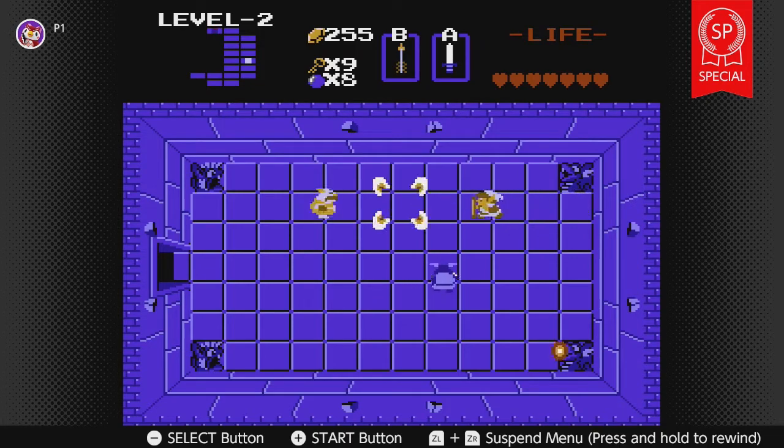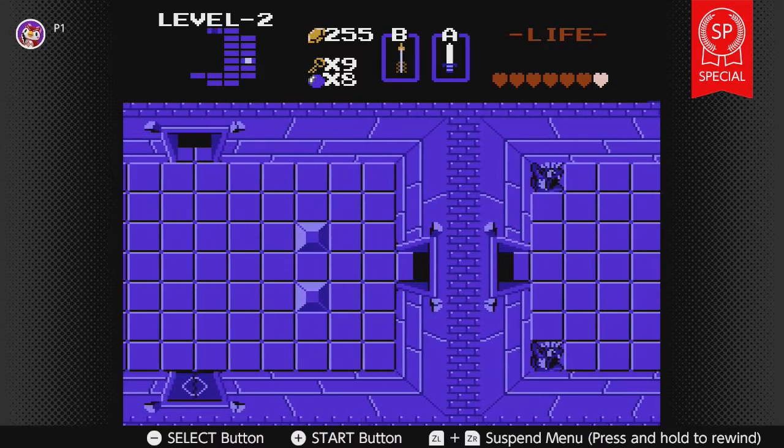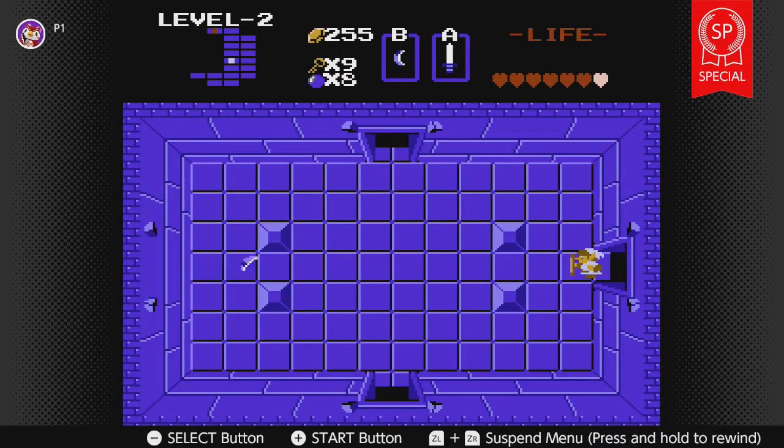I don't know what level one or two is, but level three is Menji. Level four is snake. Five is lizard. I got the magical boomerang now! Holy crap, that was quick — going from the boomerang to the magic boomerang. It goes all the way across the screen. I love it.